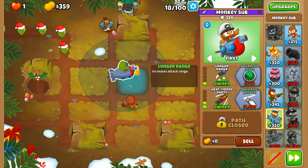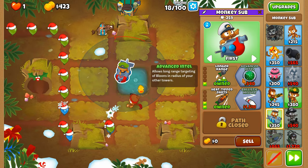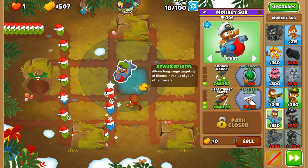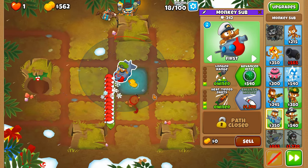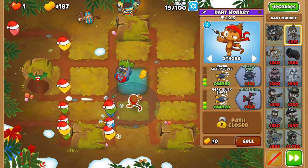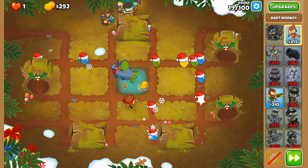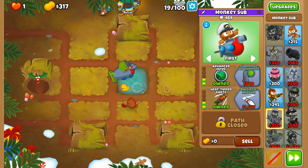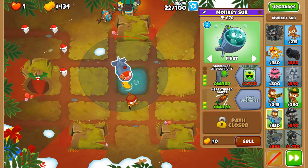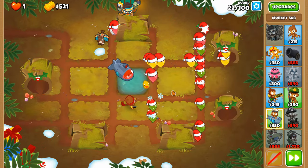Once we submerge the submarine it does not deal any damage to balloons, which is exactly what we need — an early means of decamouflaging and lead pops. But once we get MIB, this thing will always be able to pop leads. We can't rely on the submarine too much for pops, otherwise this number is going to slowly increase to the point of no return.